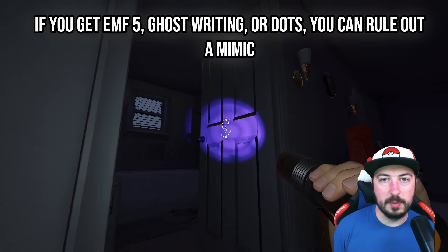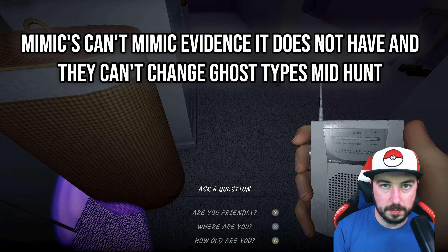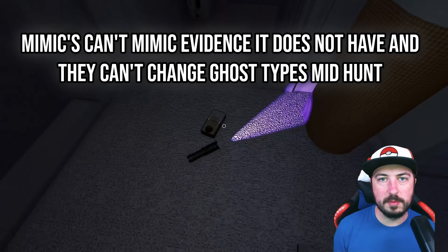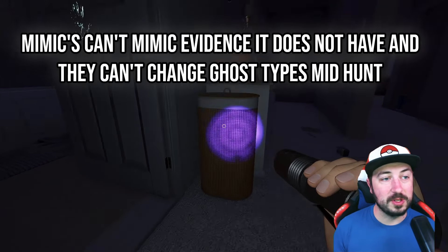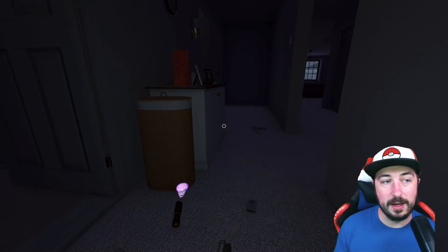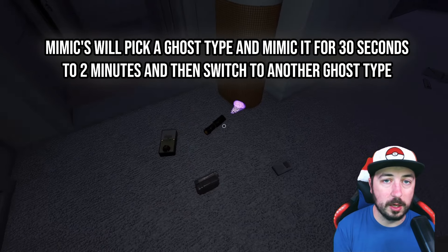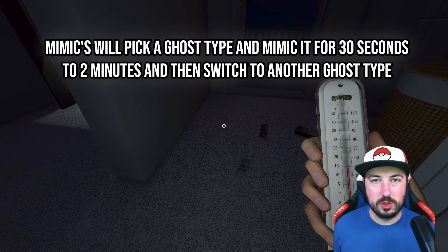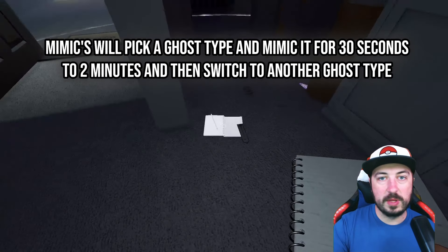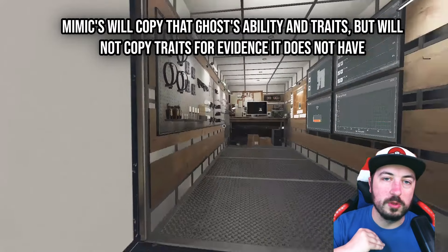A lot of people think Mimics can mimic forms of evidence or mimic anything in the whole game, and that's not entirely true. They can't mimic other pieces of evidence, and they will not change ghosts during the middle of a hunt. If a ghost's footsteps get faster or slower, it could be a Hantu changing temperatures or line of sight. Here's actually how the Mimic works: it picks a ghost and stays as that ghost for about 30 seconds to 2 minutes. If a hunt starts within that time, it mimics the traits of that ghost for the whole hunt. So if it chooses to mimic a Deogen, it'll do that for the whole hunt — it won't suddenly switch to being a Revenant and catch up to you super fast.